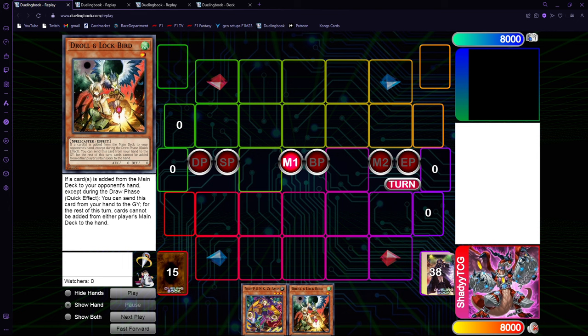Our extra normal-summon one-card combos also mean that even if we draw engine, we can go into interruptions and still make boards, and push into second with more gas without needing as much non-engine. I really like this Punk engine, so I've got three new combos for you guys — let's start.